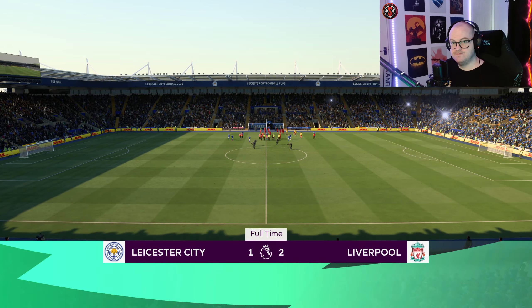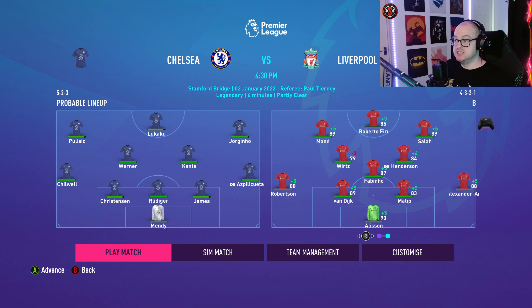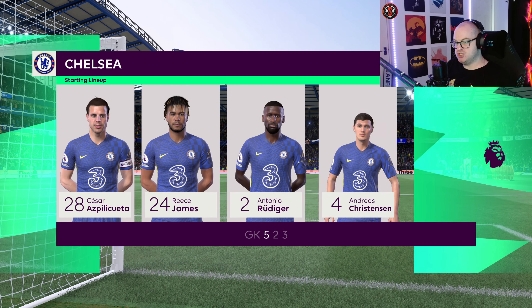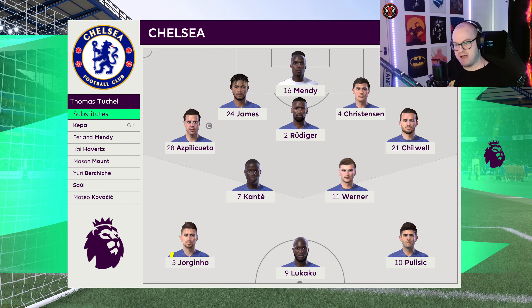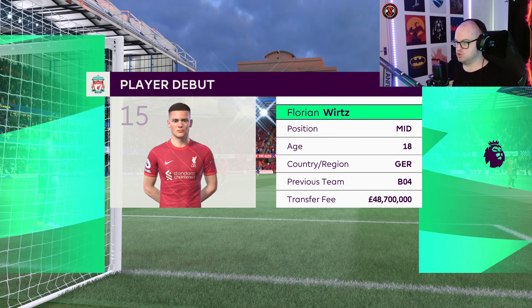Tough game up next — Chelsea at Stamford Bridge. However, we have a new arrival: Florian Wirtz from Leverkusen, signed for pretty big money. He's already a 79 rating overall and he's still young, still a teenager. Expecting big things from him. We're going to be playing the 4-3-3 formation set up in the previous video and we're going to see how this goes away against Chelsea. There he is, the new boy — just under 50 million, a lot of money.